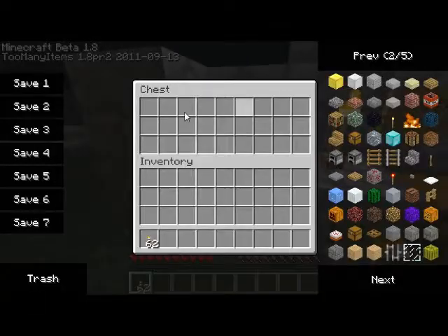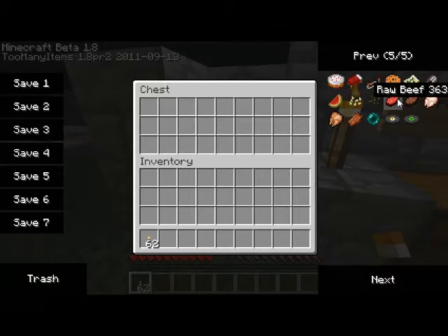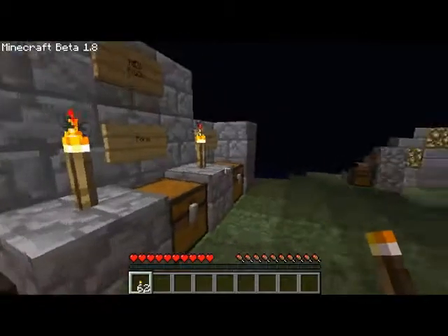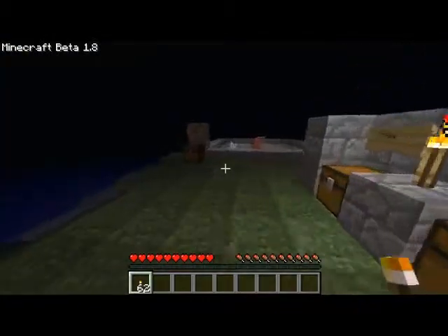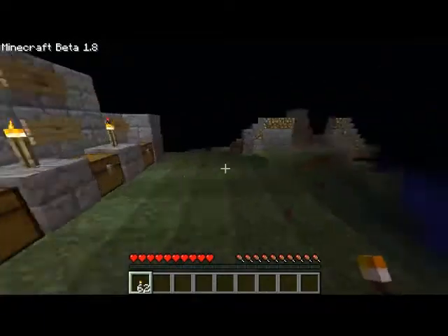New food: beef. Raw beef and cooked beef, which is basically steak. And you also have chicken. The food is now stackable. The old pork chop now looks different — pork chop has been redesigned. Let's try and get hungry a little bit so I can show you the new eating animation as well.